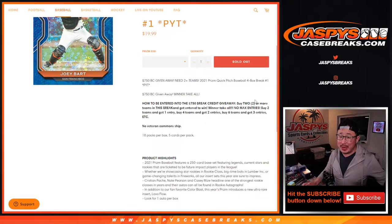All you have to do is buy at least two teams — that gets you one entry. Four teams gets you two entries. Six teams gets you three entries, so on and so forth. We'll do the randomizer at the end, but there's going to be a winner-take-all of all this break credit.